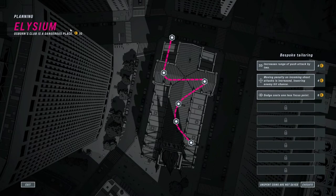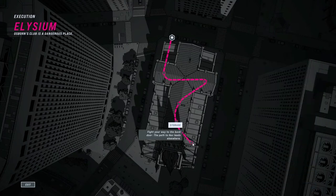So we have 10 coins for Elysium. If we take dodge, that costs one less focus point - that's pretty cool actually. That's six points, and then if we take one of the others that'll be the full 10. But increased range of push attack by two, and the moving penalty on incoming shot attacks is increased. I think I'm going to take the dodge and the harder to hit - that'll be the full 10. Yeah, we've got zero left and that means we're very much harder to hit. We can always upgrade this one next time, depends what we unlock. We're going to execute that and then we are ready.